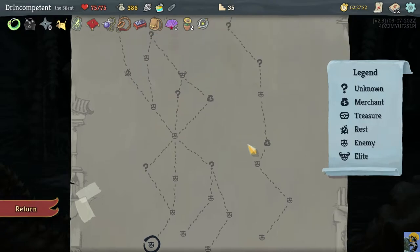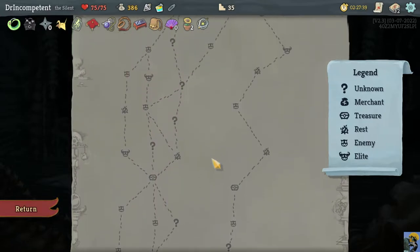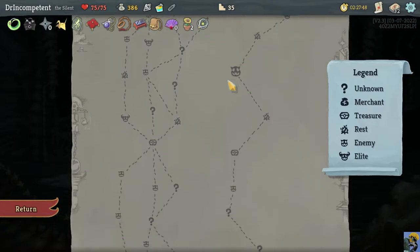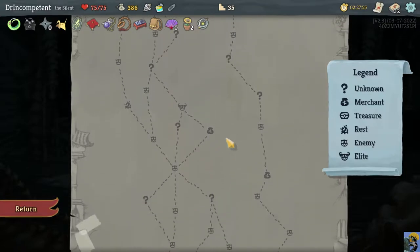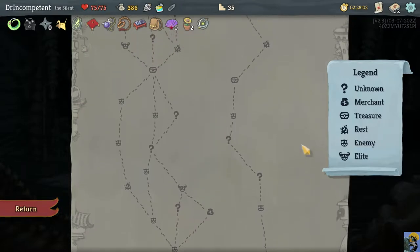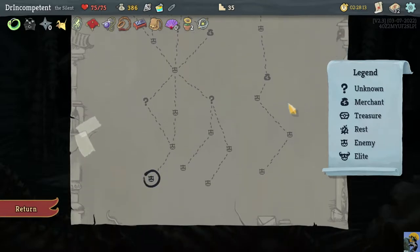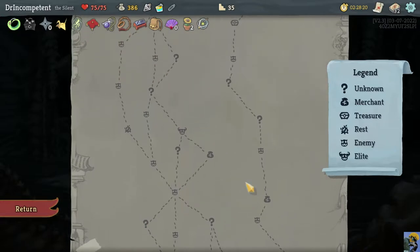We selected this path for the act because I have a ton of gold, and I'd love to go to this shop and maybe blow up some elites. This path gives us the most chance to either fight elites or completely skip them. The other path had three hallway fights, a shop, four hallway fights, unknowns, and then an elite and a seventh — just too many hallway fights, even with three fires over there.